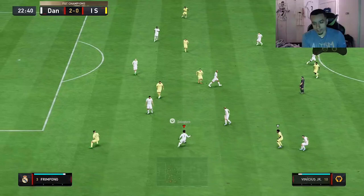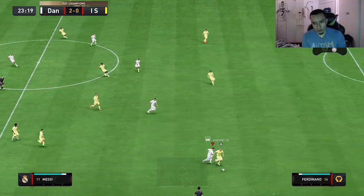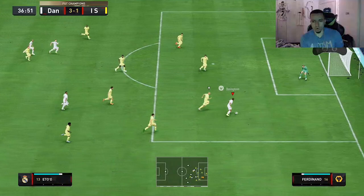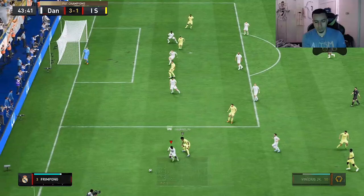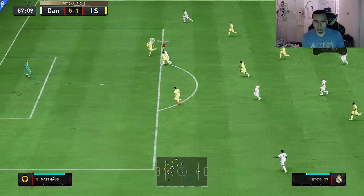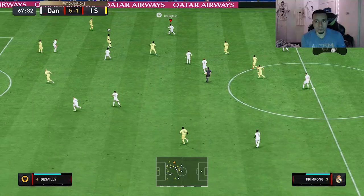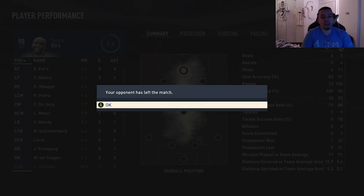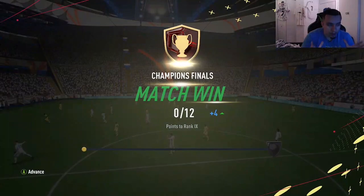Almost another assist — unlucky. Great interception! Nice pass — the message with the three-star weak foot. Great pass from Frimpong with the weak foot, nice tackle. We're getting pressed but the composure and dribbling are fire. Good inside pass right there, great interception. Frimpong in the box — oh my goodness, so close!